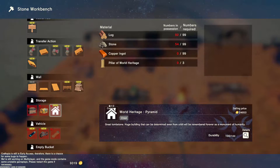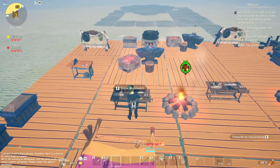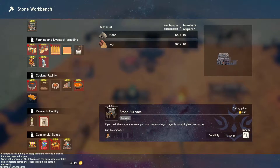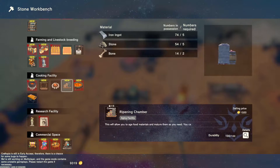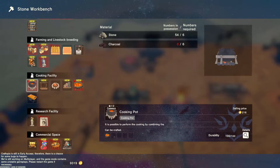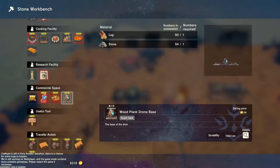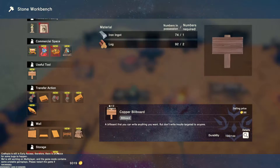Looks like some automation or something. Yes it does. That needs to go way up high somewhere, out of the way where we never see it. What was I making? I was making a sprinkler before you interrupted me. Ripening chamber — what is that? Large pot. I like how the stuff says 'new' on top of it until I build it.